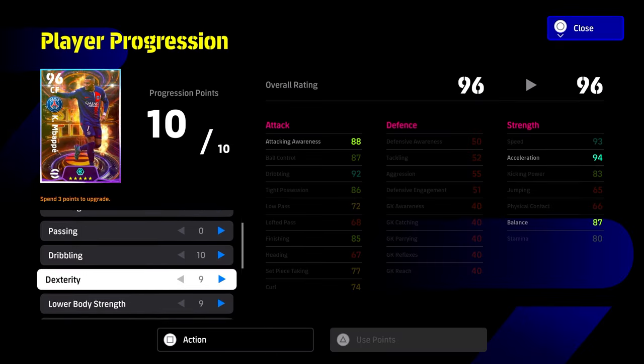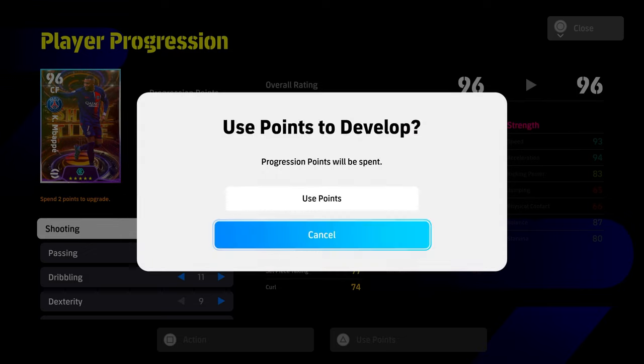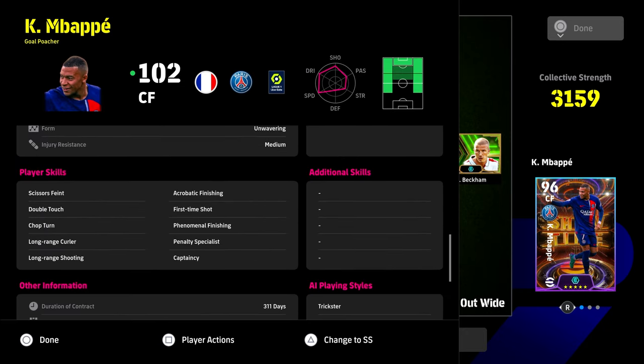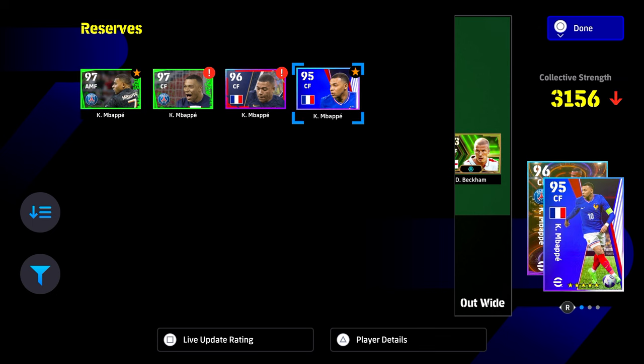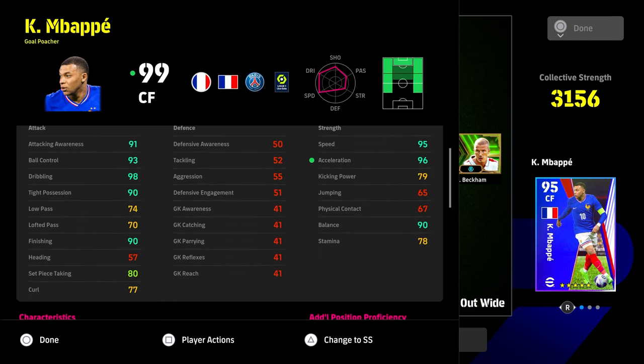The tight possession at 90 on this card is going to be very effective if you're dribbling a lot with him, and you still have a couple of points left over to increase kicking power if you want. You've got balance, acceleration, speed, finishing, and tight possession covered. You don't need finishing past 90, and you don't really need low pass on a run-and-gun center forward. There's also this Mbappe here, which was the latest free card they released — a couple of weeks or months ago.